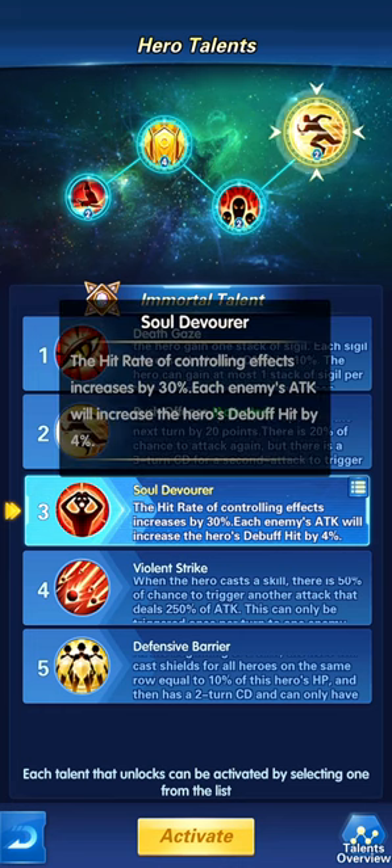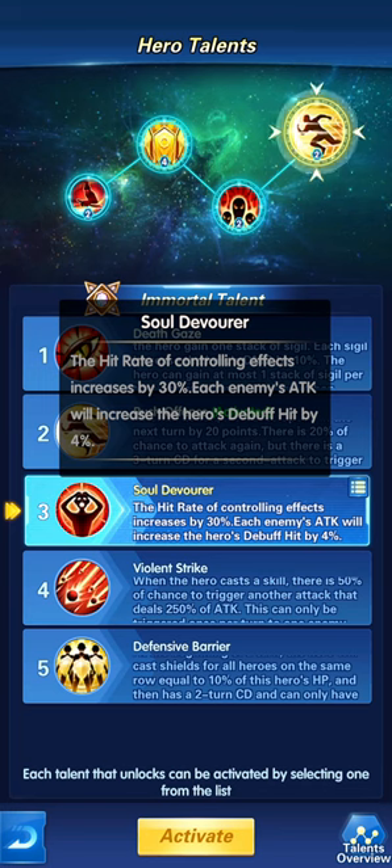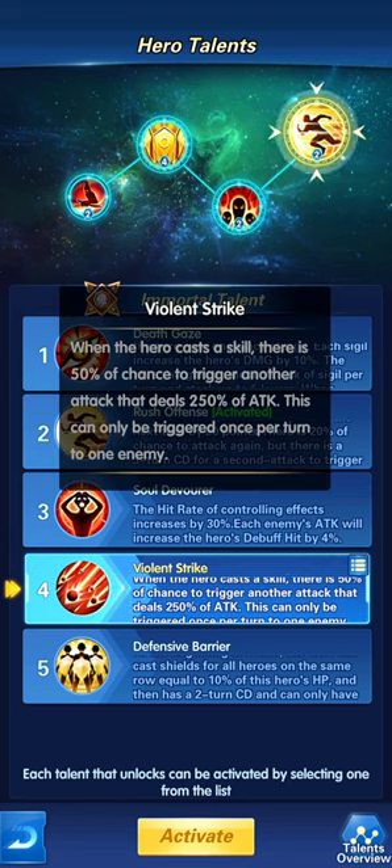Soul Devourer is for CC heroes. It helps a crowd control hero like Rockefeller land his stun ability more easily. Soul Devourer increases the debuff hit, which is the ability to land the CC effect or the attribute itself.